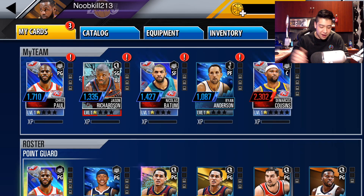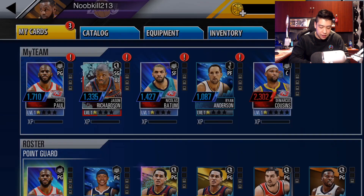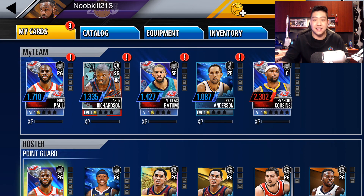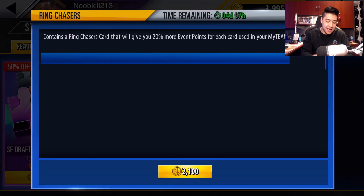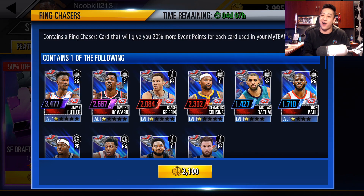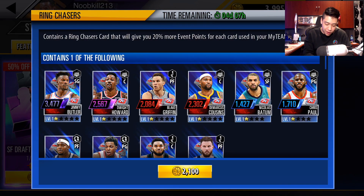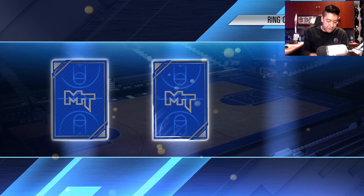Let me go ahead and buy another pack. Give me one second — I want to get that Jimmy Butler card. I have to go buy some more coins just for this final pack to get Jimmy Butler. If I pull Jimmy Butler straight from this pack I'd be like, are you serious? We'll see what we get. Here we go — a final ring chaser pack to finally get Jimmy Butler. Let's just reveal all in this one.